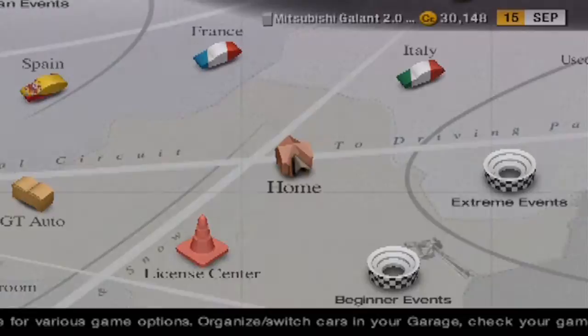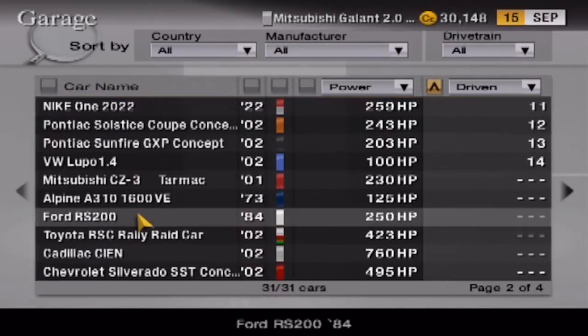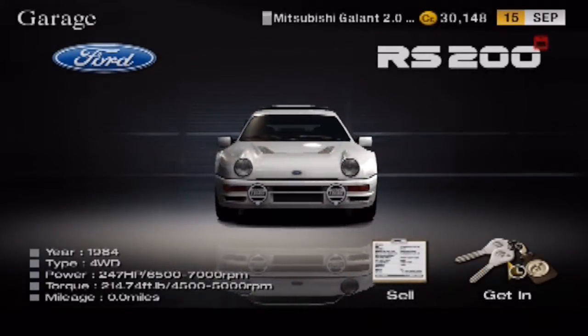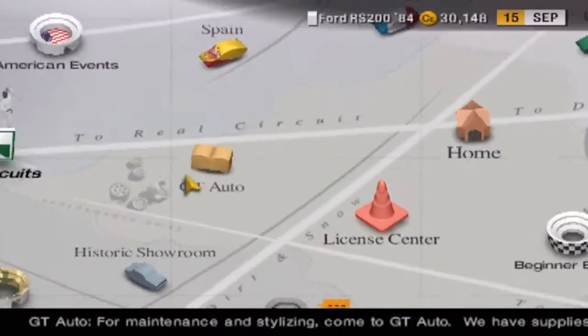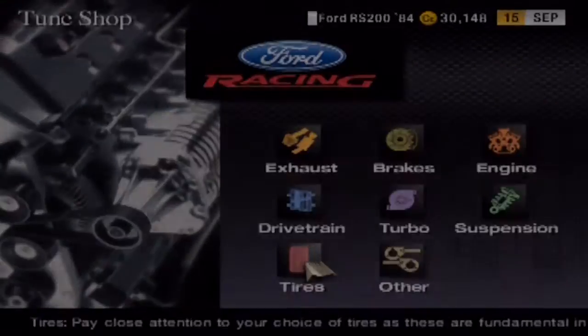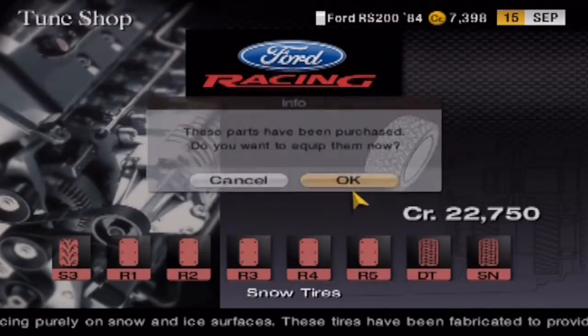Welcome to Let's Play Gran Turismo 4 Part 19. We're gonna do some ice rallying in this segment, and we're gonna use not my Gallant but this Ford RS-200. I wanna give this a shot. It may have a little more horsepower than I would like, but oh well. Here we go to the Ford dealership, the tuning shop, and get some ice tires — or snow tires — for this thing.